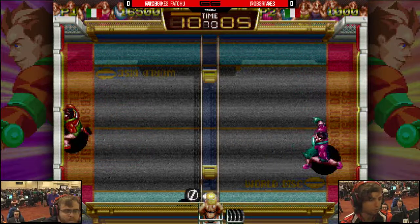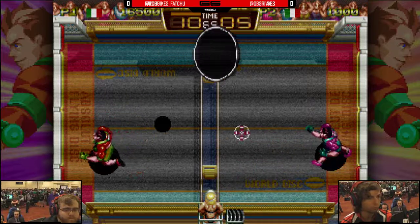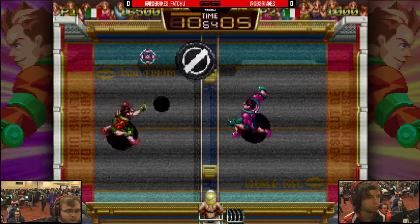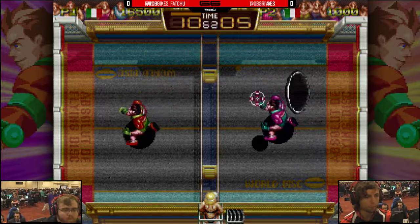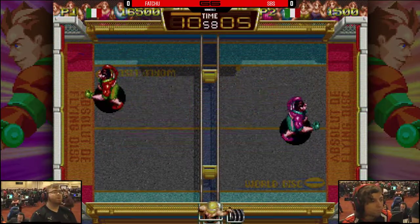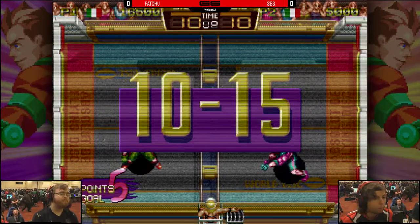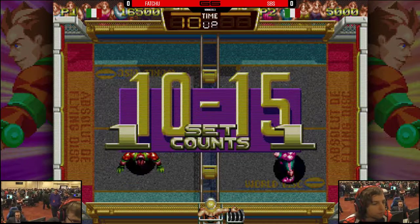Charging up the super, going for the lob super — trying to charge once again, not quite gonna get it. Curved shot right in the corner. Fat Shoe's diagonal shots are very clean, but SBS really masterful with those lobs. The Biagi super off the bumpers — 10 to 10. That is what SBS needed. Five pointer — aim bot victory.